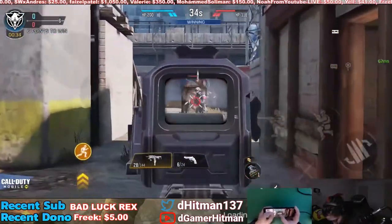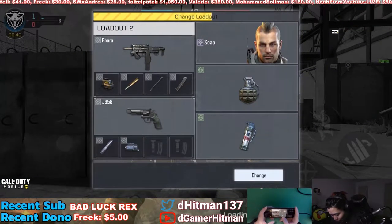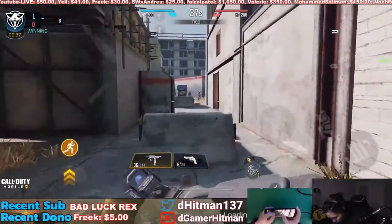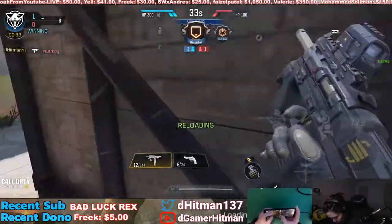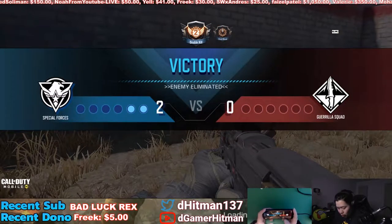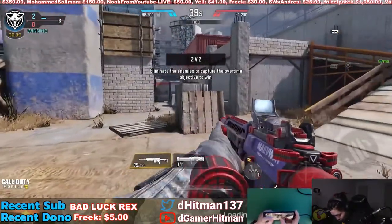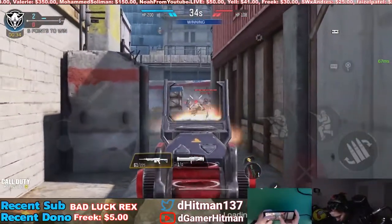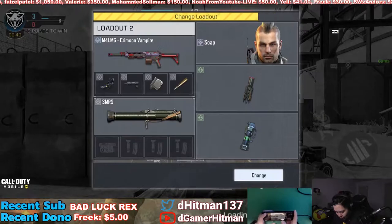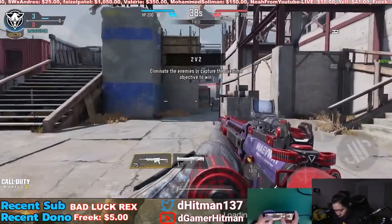Got a double kill with the Pharaoh — really neat. I'm actually pretty happy about that because I wasn't playing when the Pharaoh came out so I didn't get to use it. I think there's also a Locus in here with no skin. I want to let my teammate die first to show the flag capture mechanic. I believe if you don't own a gun it automatically gives you the no-skin version.